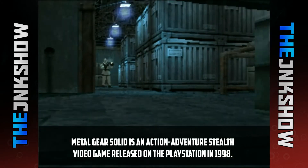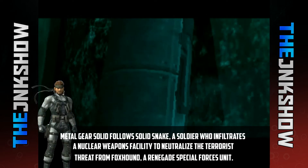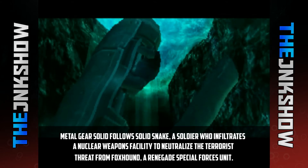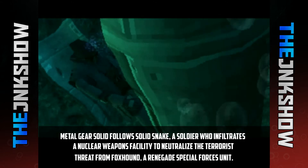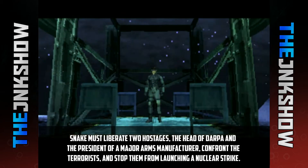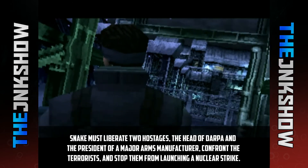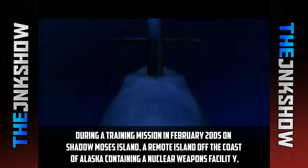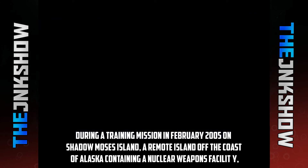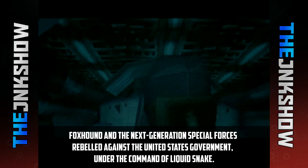Metal Gear Solid is an action-adventure style video game released on the PlayStation in 1998. Metal Gear Solid follows Solid Snake, a soldier who infiltrates a nuclear weapons facility to neutralize the terrorist threat from FOXHOUND, a renegade special forces unit. Snake must liberate two hostages — the head of DARPA and the president of a major arms manufacturer — and stop them from launching a nuclear strike. During a training mission in February 2005 on Shadow Moses Island, a remote island off the coast of Alaska containing a nuclear weapons facility, FOXHOUND and the Next Generation Special Forces rebel against the United States government under the command of Liquid Snake.